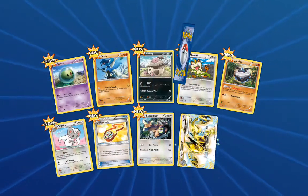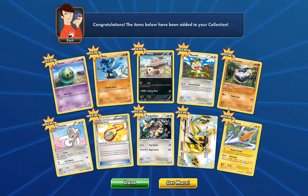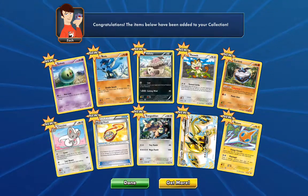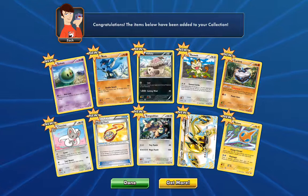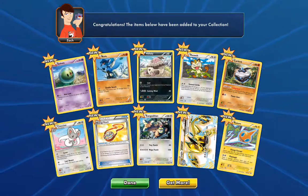Got two specials it looks like. Nice, we got Lugia Break — that's really cool. And then a Rotom. Actually all these cards are brand new for me, which is cool. That Lugia Break is awesome.